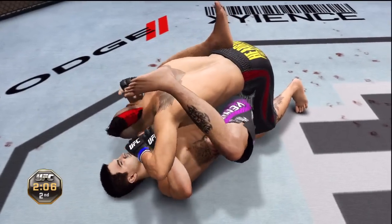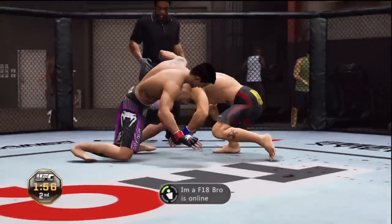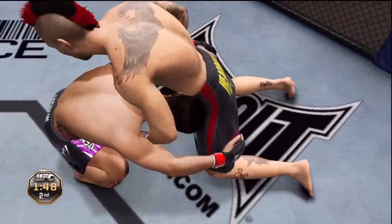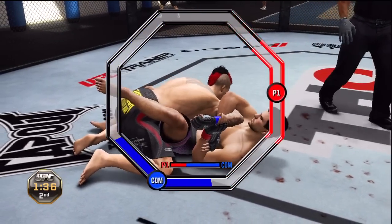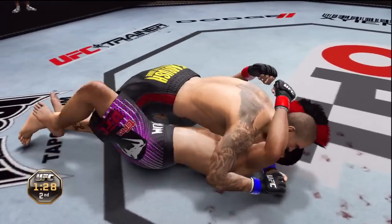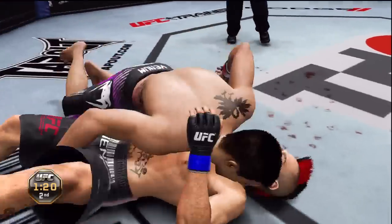Triangle! Cut him! Keep moving! Perfect! That's it! Working now, watch the Chibura! Control his wrist! There we go!